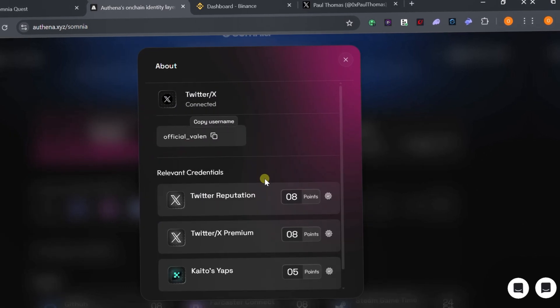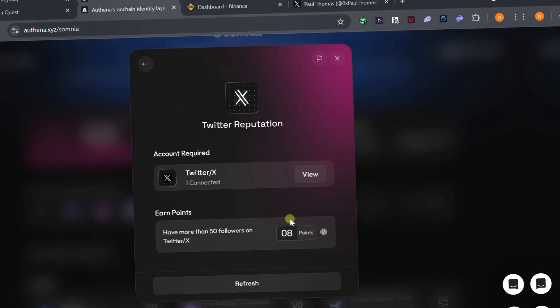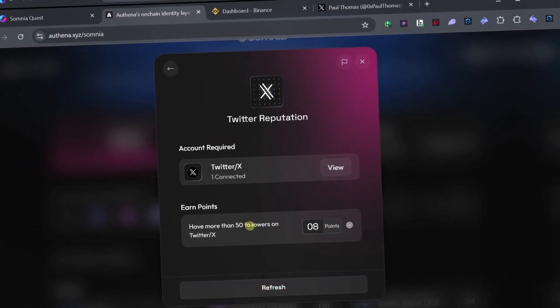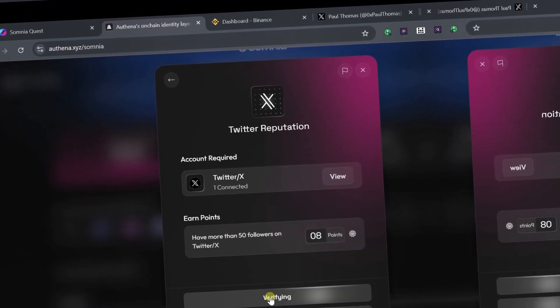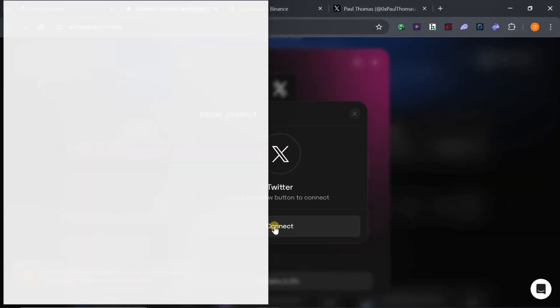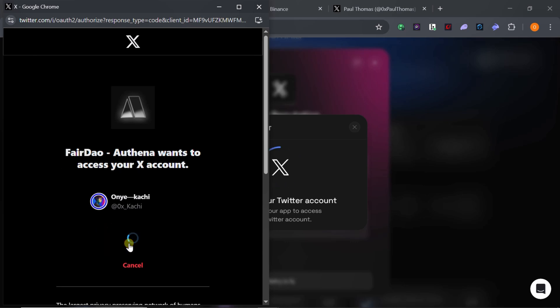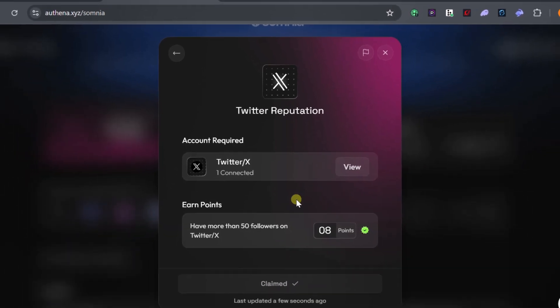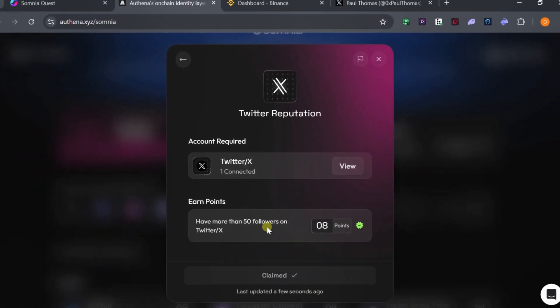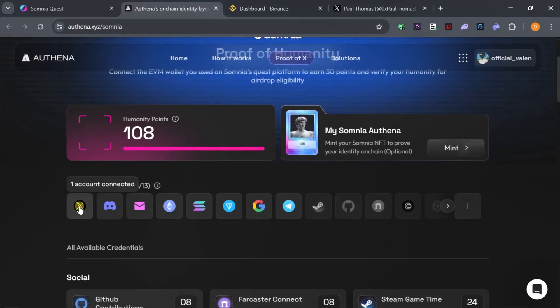To claim Twitter points, click on X and then Twitter Reputation. Click on the points, then click Refresh. As long as you have more than 50 followers on X, you can claim 8 points. Connect your Twitter account, and once connected, you will have claimed 8 points for connecting Twitter and having more than 50 followers.